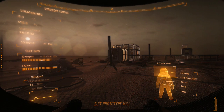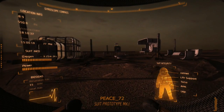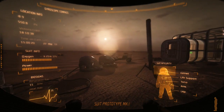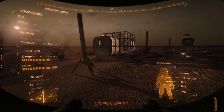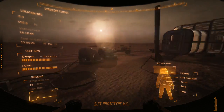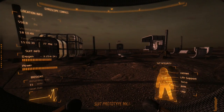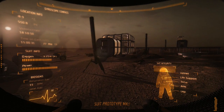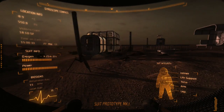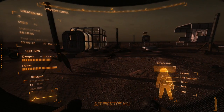Good morning Martians. I was speaking with P72 this morning and he had a good question. I might have covered it a long time ago but I have so many videos I couldn't really find the old one. His question was basically: how do I get so many suits, pills, food, and water all the time - how do I always have those things?